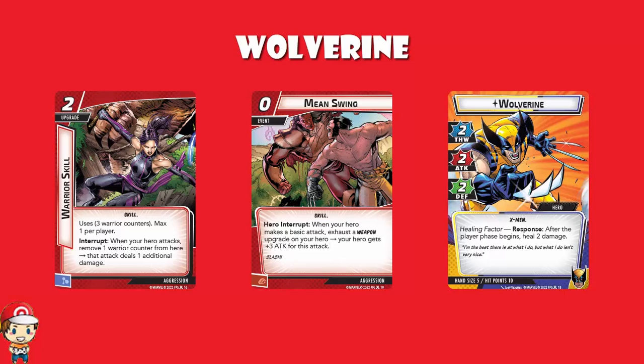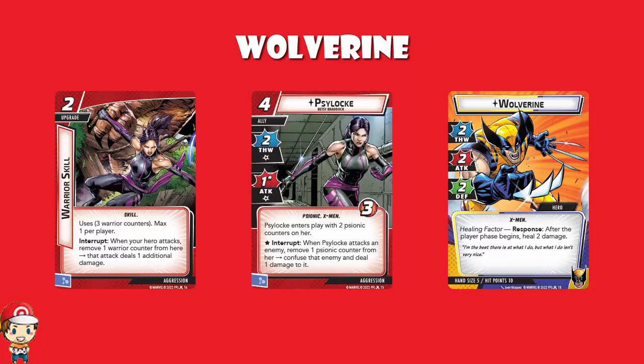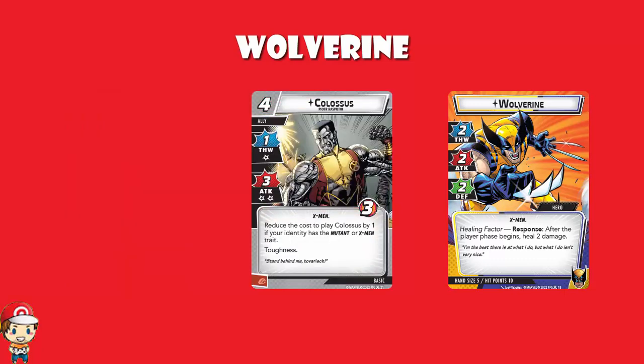Psylocke comes in as an ally — two thwart, one attack, one damage for each use, three health — and she enters play with two psionic counters. When she attacks an enemy, remove one counter to confuse them and deal bonus damage, so her first two attacks each deal two damage plus confusion. Colossus is a four-cost ally — free if your identity has the mutant or X-Men trait — with toughness, one thwart taking one damage, or three attack taking two damage.